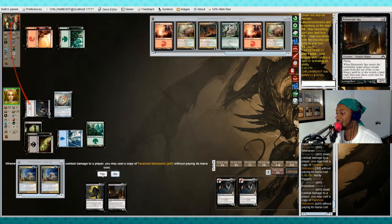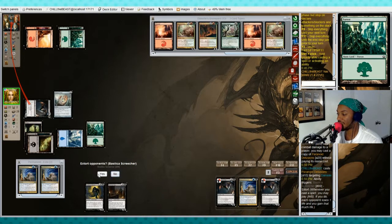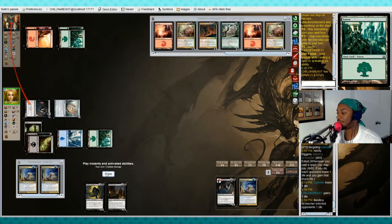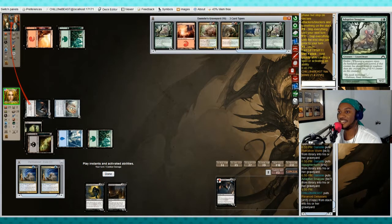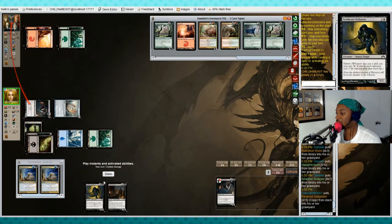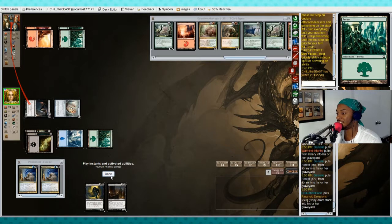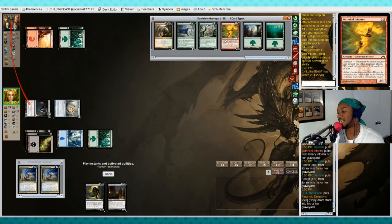We're gonna attack — it's gonna deal one damage, and then both Paranoid Delusions abilities will go off. She's gonna mill six more cards. We'll cast the first one targeting her and extort. The first one milled Adaptive Snap Jaw, Slaughterhorn, and Ruination Worm. Then we'll cast the second one as well targeting Danielle, extorting — our life is fine, hers is not looking so good. She milled three more: a forest and a War Mane Infantry.